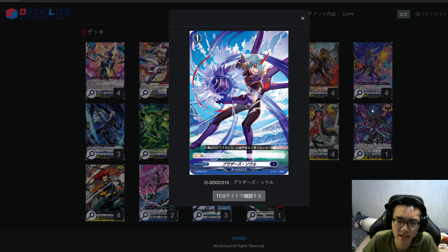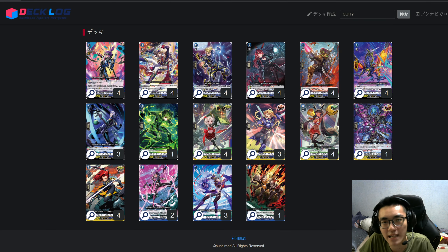Next we have Brother Souls from the start deck. Simple cost: discard this card and Soul Charge 2. I wish it was Soul Charge 3 but that would be too powerful. As an order card Soul Charging 2 for free is already very strong. The start deck gives three copies so I run three — I'd run four if they gave four, but I'm not buying an extra copy just for one card.